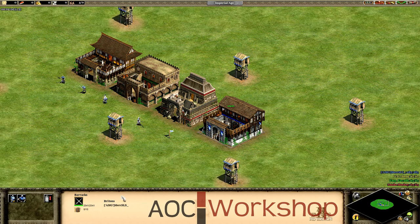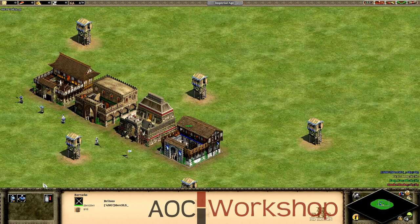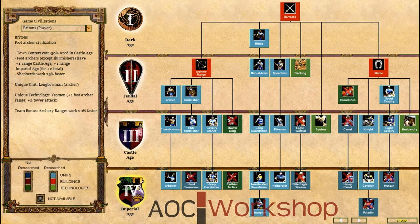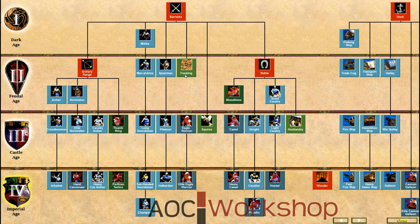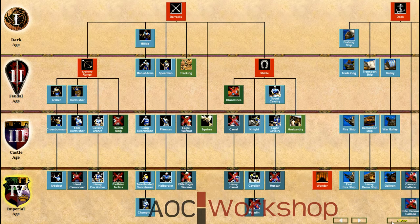I'm just going to go over what's good in there. There are two upgrades — let's go over to our barracks. Right here we have tracking and squires. Tracking increases their line of sight, and squires increases their speed.